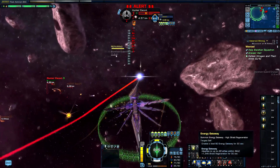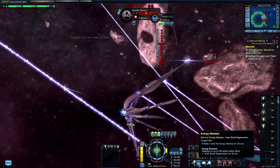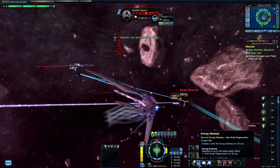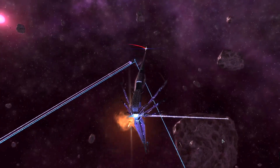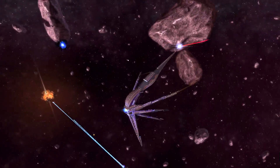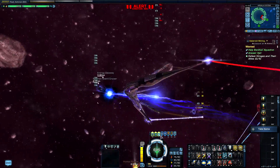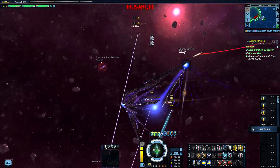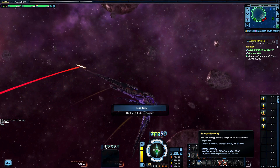Second ability — energy gateway. Summon energy gateway: high shield regeneration, creates a level 60 energy gateway for 30 seconds, applies to up to 20 allies within 3 kilometers, regenerating shields. Three, two, one — there is the gateway, generating my shield with that electrical effect. My shields are already full. Really cool — I really love that. It stays active for 30 seconds, which is really nice.